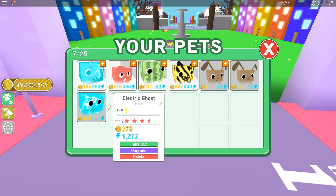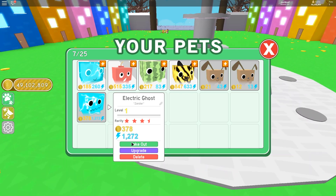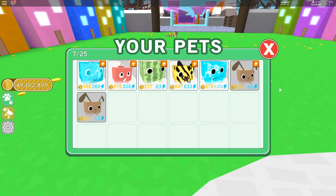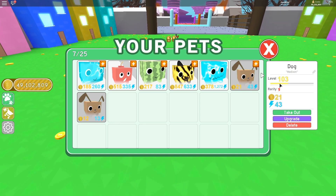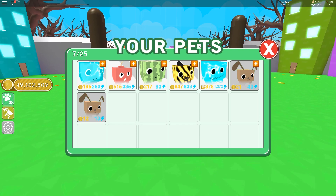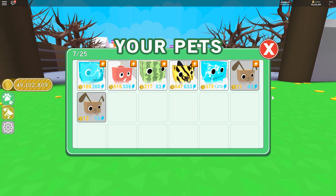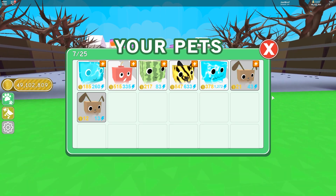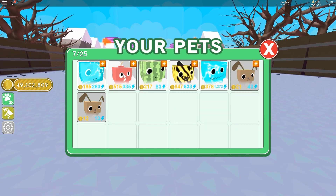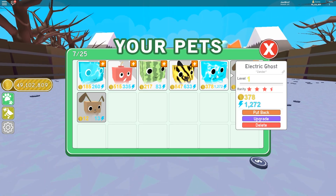Dude, this is bass. This is exactly what I wanted. I was really hoping I was gonna get a pet that made it really really fast. So this is exactly what I wanted — I got one with a bunch of coins and I got one with a bunch of speed. Electric slime has now got a big brother. He's electric slime and he's electric ghost.